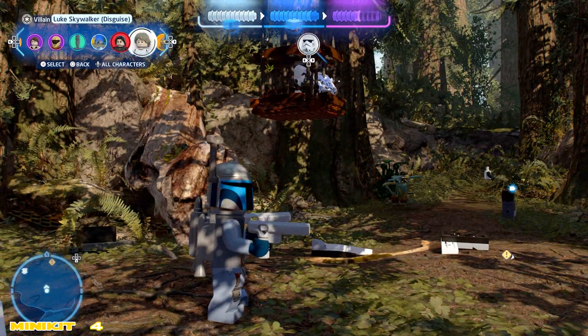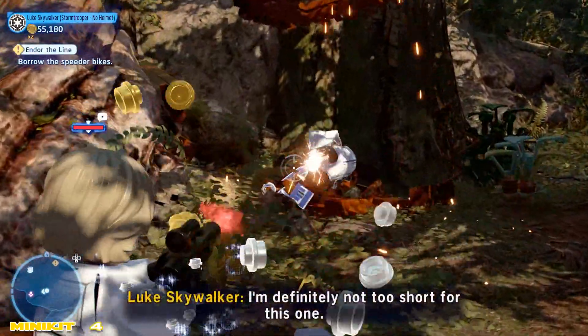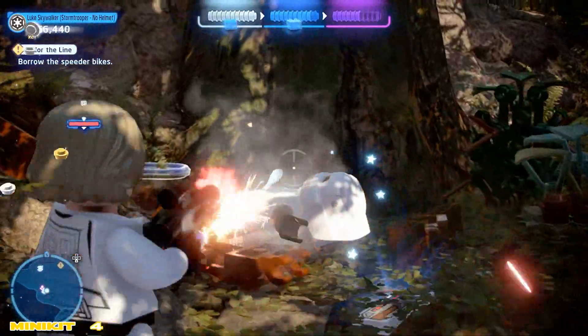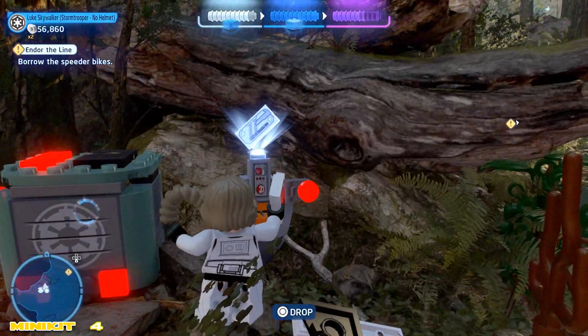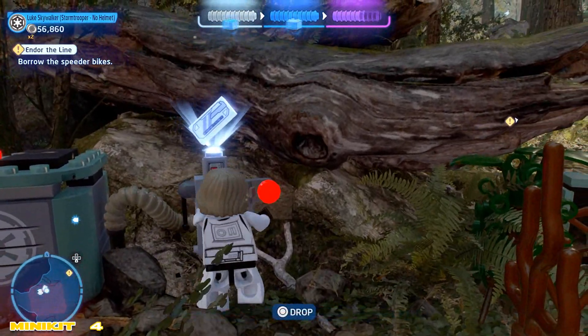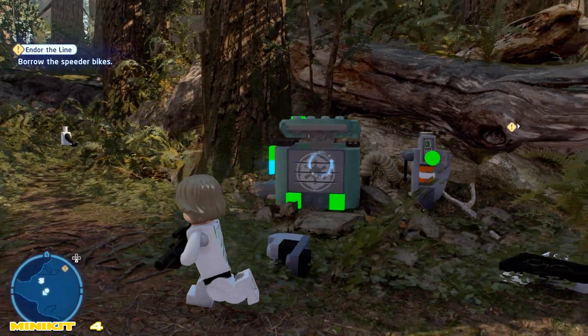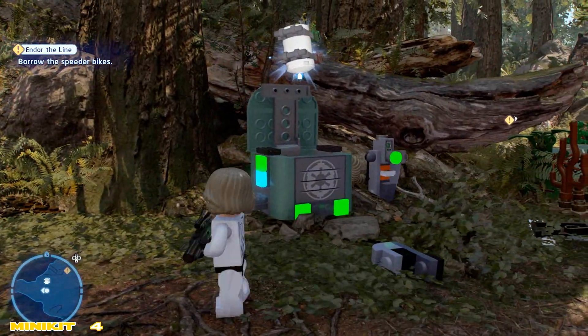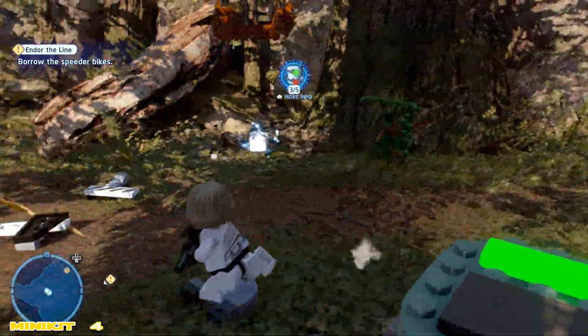We're gonna need to switch to a villain character to go ahead and throw a thermal detonator up there — although the game refers to them as grenades, let's be honest, this is Star Wars, there's no grenades in Star Wars. So we'll go ahead and swoop up the key card that has fallen from that little jail cell and of course we're gonna turn around and swipe it — and we grabbed ourselves a minikit, hopefully you did too.